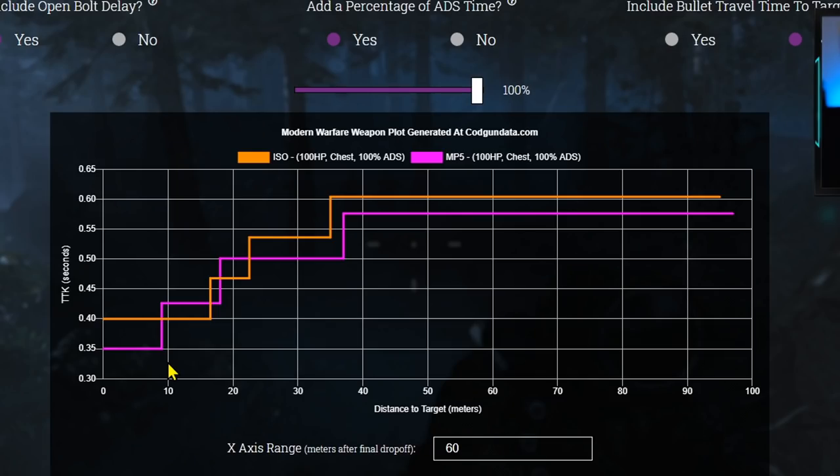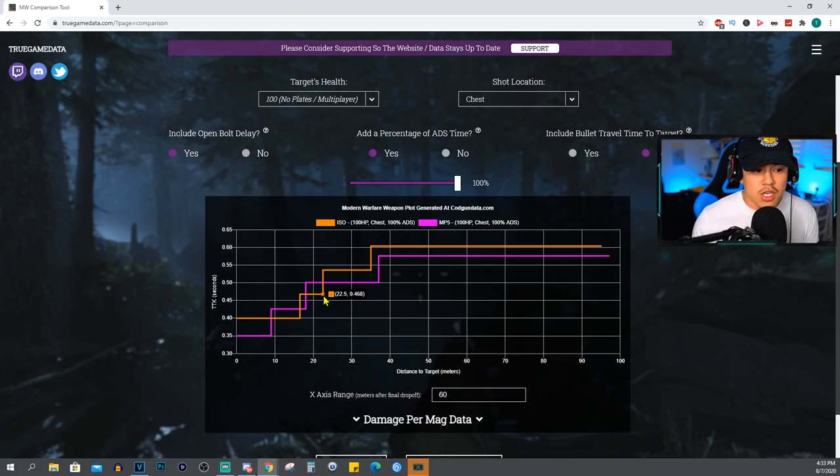Let's go ahead and change this to the chest. The story here changes quite a bit, but the clear advantage still goes to the ISO. The lower the bar, the better — it shows the lower the bar, the better the time to kill for that weapon. As you move along further down the ranges, the ISO does become very competitive and has a slight edge over the MP5. You only get a clear advantage with the MP5 if you engage at about that 9 meter range, where it has a very significantly lower time to kill versus the ISO. But after that range, the ISO starts to take over, and then the ISO takes over again past the MP5's small window. Anything past that 22 and a half meter range, the MP5 is going to dominate.